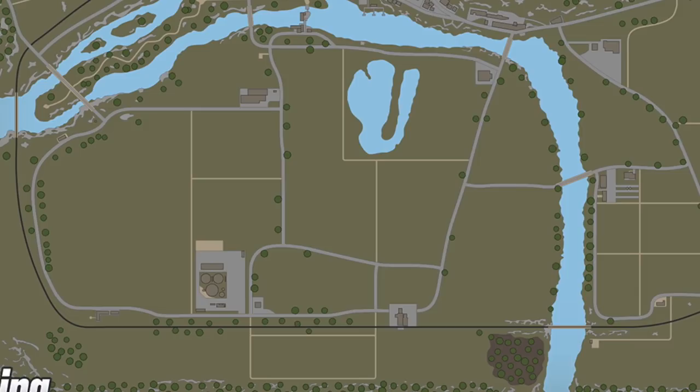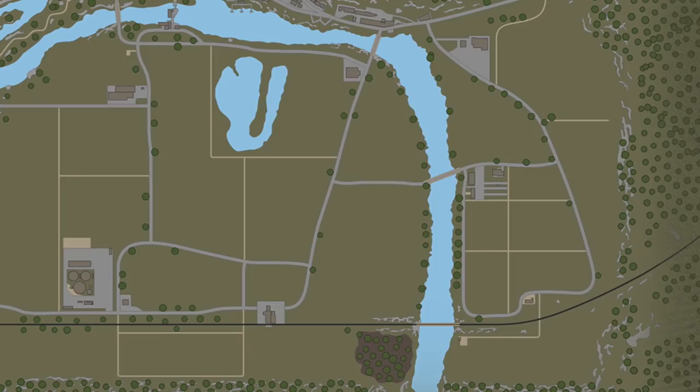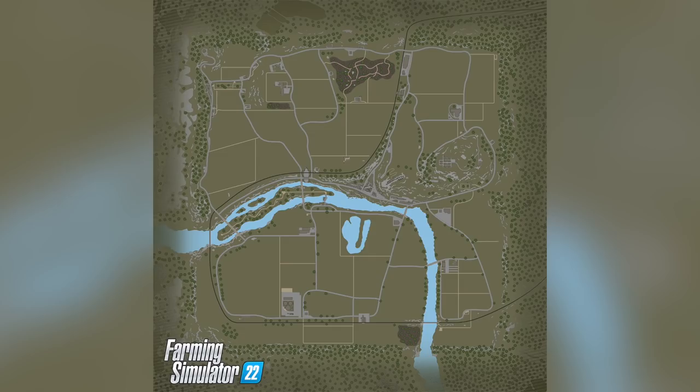We've got some pretty squared off fields down here, which should make for some easy farming overall with little trouble from helper AI. We do have a nice pond as well, with the train tracks heading down and around the bottom of the map. We also have a downturn of the river here, with some smaller farmlands and fields at the very bottom right. This map will most certainly present a challenge to anyone wanting to expand their farm operations to France, and of course, harvest some delicious grapes.